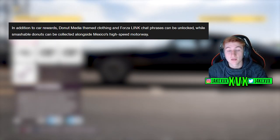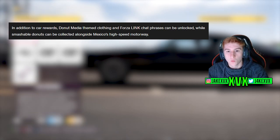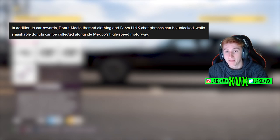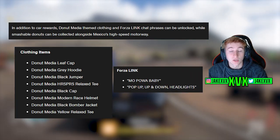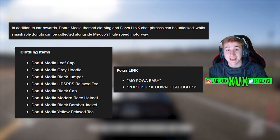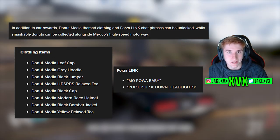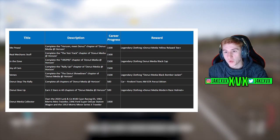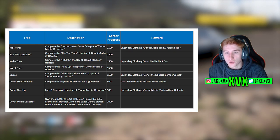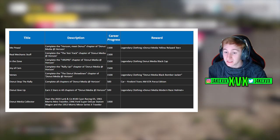In addition to all the Donut Media related things, there will be Donut Media themed clothing and Forza link chat phrases which can be unlocked, while smashable donuts can be collected alongside Mexico's high-speed highway. We can see all of the Donut Media clothing items - some can be bought from the Forzathon shop and some are unlockable in other areas such as accolades, all tied to the Horizon Story. Some of the rewards include legendary Donut Media clothing along with a Forza Edition Firebird Trans Am GTA.